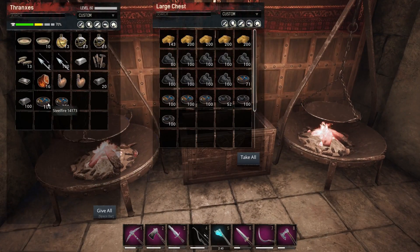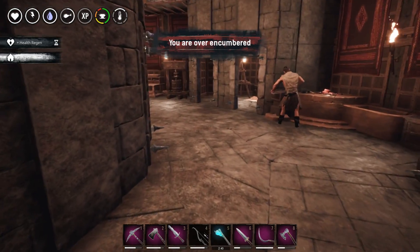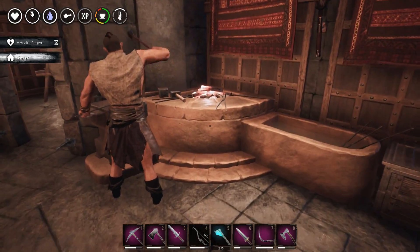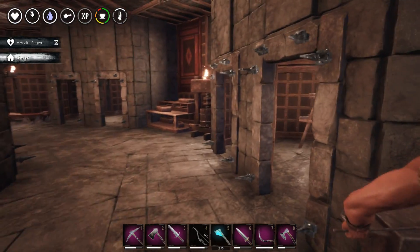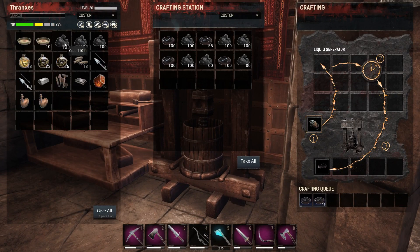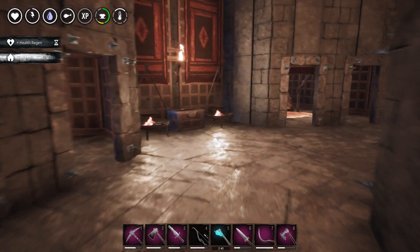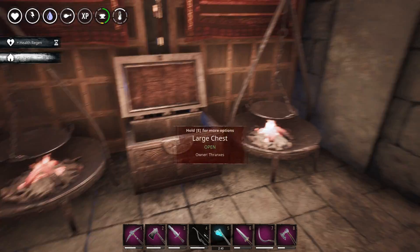I'd like to secure all this steel fire, and we are making more. We can go ahead and put this coal in the fluid press. We're so heavy — it's all the steel as well. We'll just put the steel in here and make the reinforcements. Put all the coal in here. Got a little bit of tar stockpiled, a good bit of steel fire stockpiled. We're running out of brimstone, so that's a thing — we're going to have to go and get more of that.